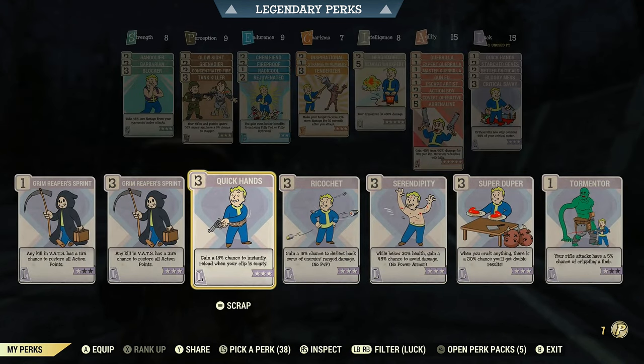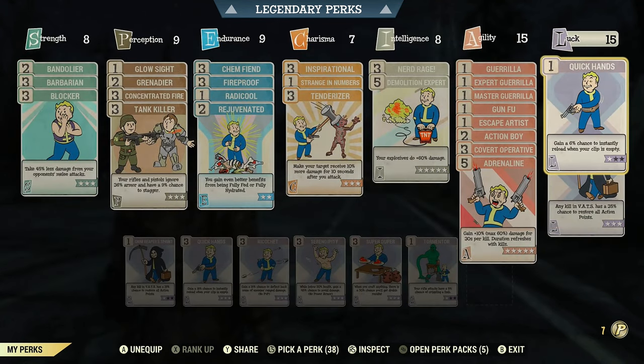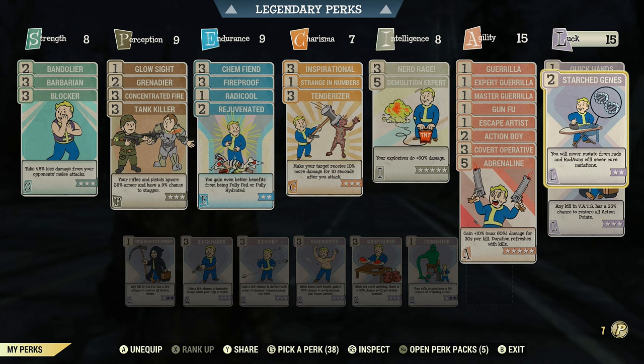Moving into Luck, I run rank 1 in Quick Hands for a 6% chance to instantly reload when your clip is empty. Most of my pistols are bloodied and have a very small magazine, so that small chance of an instant reload can really save you in a tough moment.